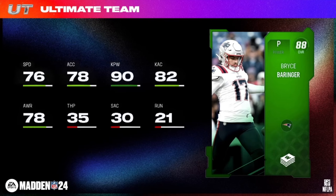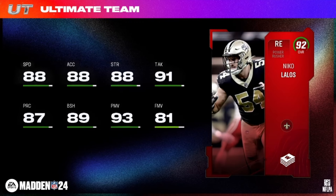Moving up to High Elites — 92 overall. First up, Nico Lalos, power rusher, 6'5", 269 pounds. Nice team chemistry — he's Giants and your Rising Star.